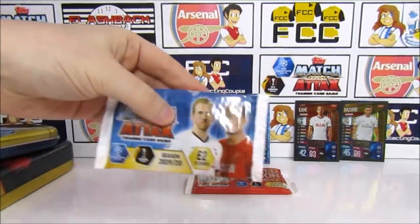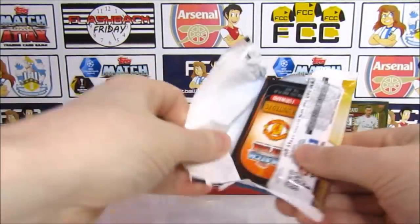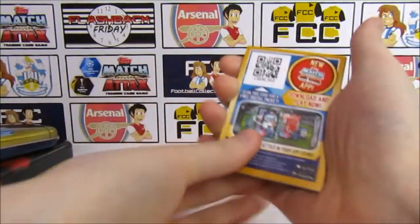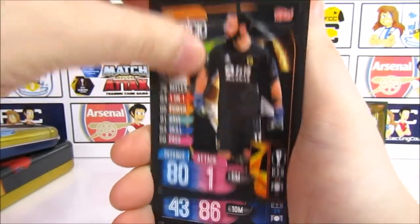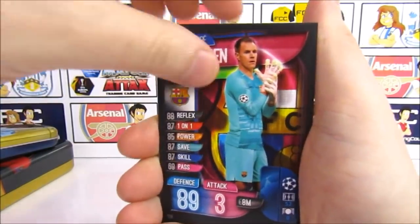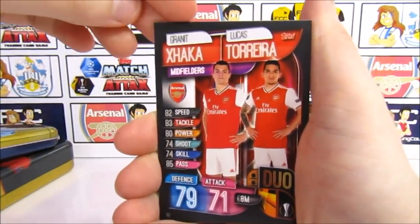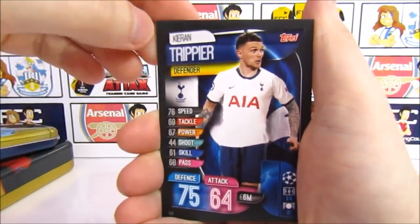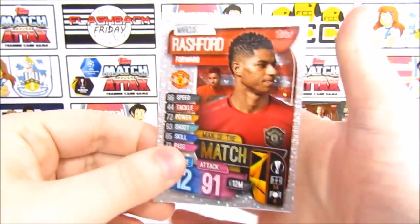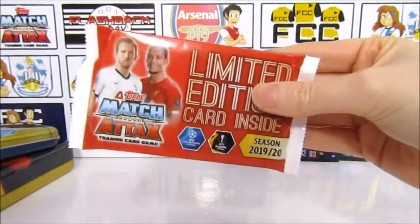The bad thing about these two-pound packs is that a lot of the time you are only getting one insert. Onto the middle pack - can we get anything we need? We have Vertonghen, Jorginho, Rui Patricio, Cavani, Gnabry, Ter Stegen, Modric, Busquets, Smolnikov, Almeida, the Arsenal duo of Xhaka and Torreira, Ross Barkley, Kieran Trippier before his move, and our insert is the Manchester United Man of the Match - and not the Chelsea one which is what we need.